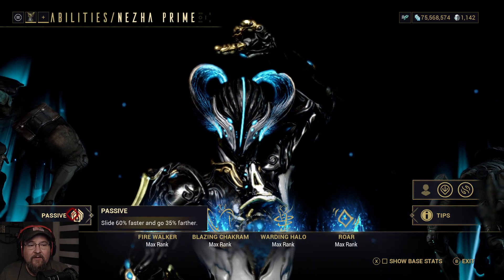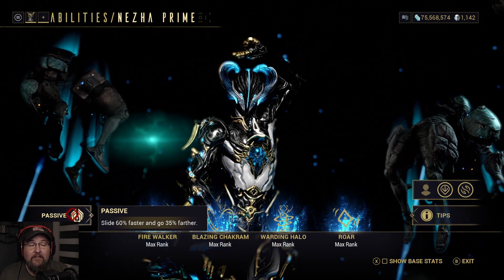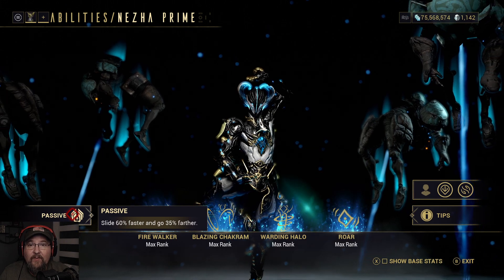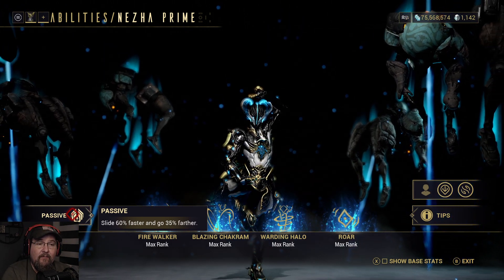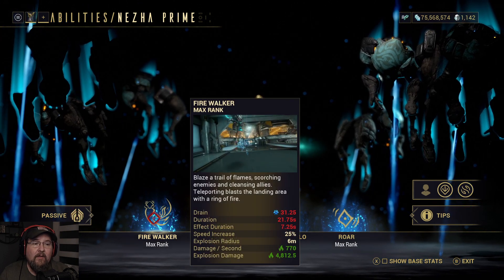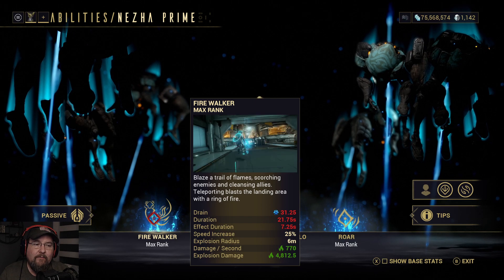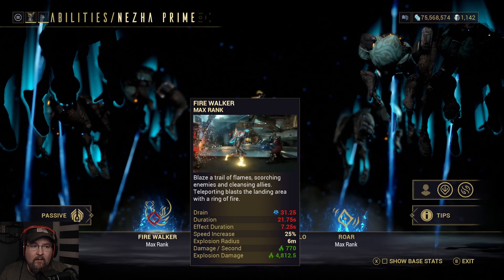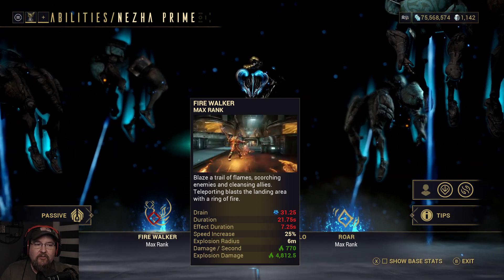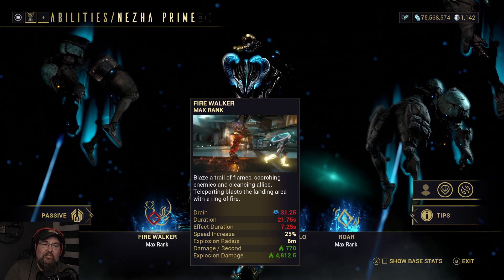His passive: slide 60% faster and go 35% farther — basically he's rolling around on Heelys. There's also an augment to completely shut down his passive and give a little ability strength, which I highly recommend if you don't like the way he moves. Fire Walker — a lot of people think it's just cool visually, but if you run through the fire, you cleanse yourself of status effects.